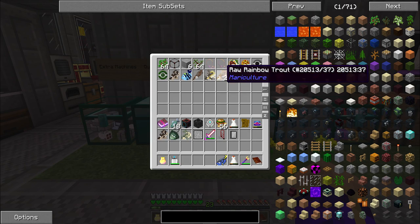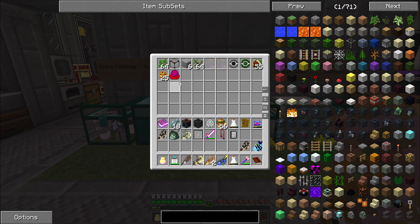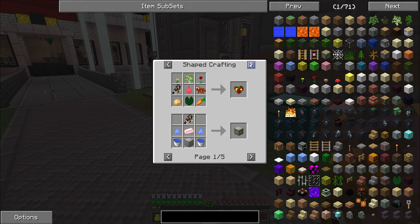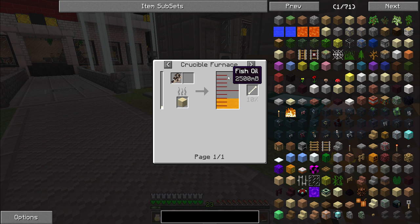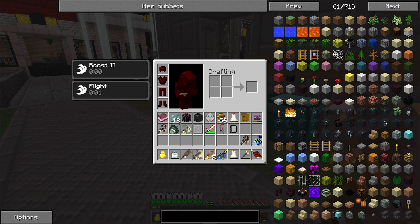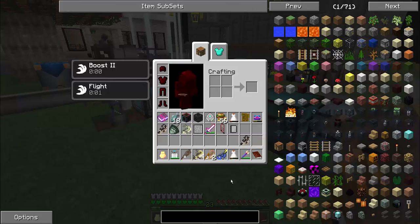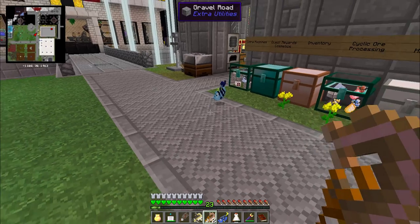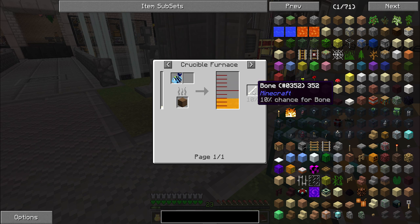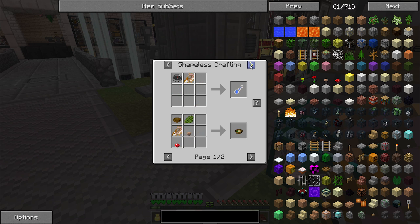I knew I had some more fish somewhere — raw rainbow trout, raw catfish, squid. I did a little bit of fishing. If I use this cod in a crucible furnace, that's worth about two and a half buckets of fish oil. The damselfish — if I toss it on the ground and give it a moment, it will turn into a raw damselfish. As you can see, all of the mariculture fish give a lot more fish oil than the vanilla fish.